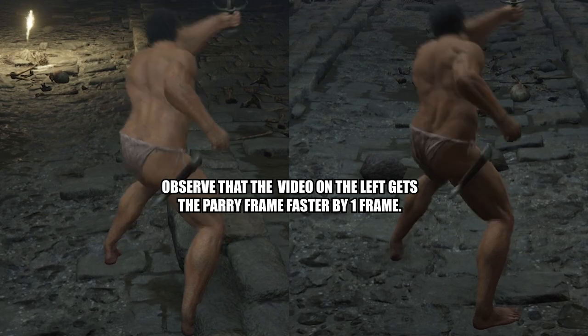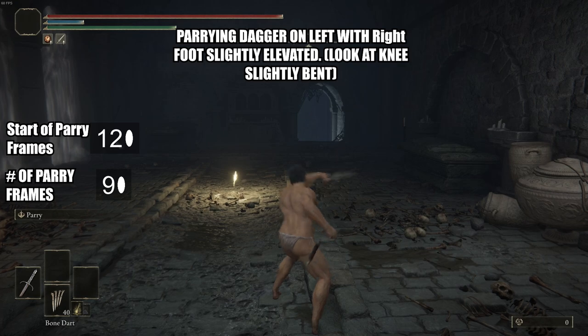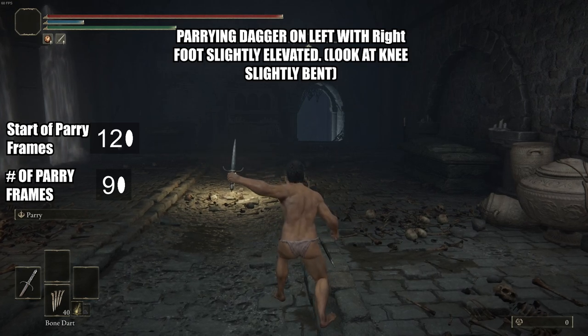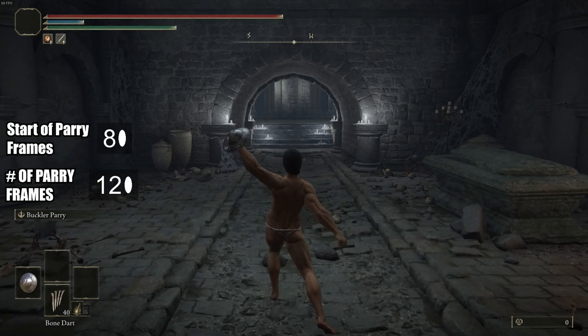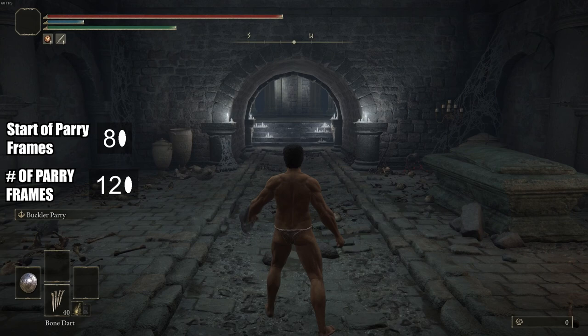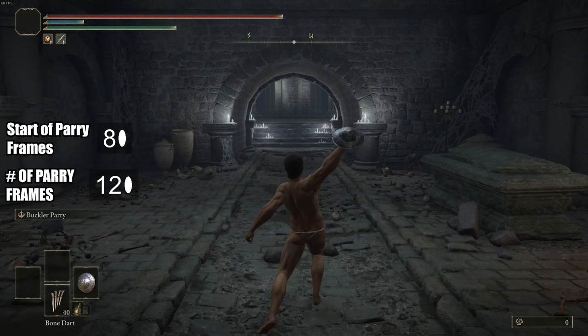It's not simply just putting your foot higher than the other. I was able to replicate the footage with the dagger easily, but for the buckler it's hard. Here I am testing out the frames for the buckler. My character's feet are leveled and, for my eyes, it seems like on a level surface — and it gets one more additional parry frame.